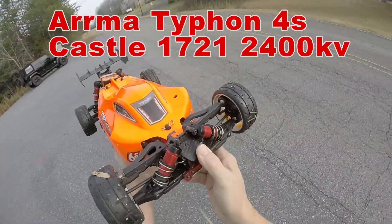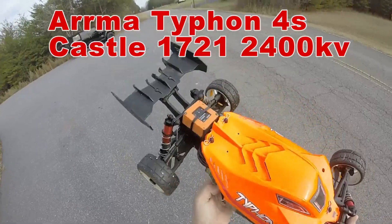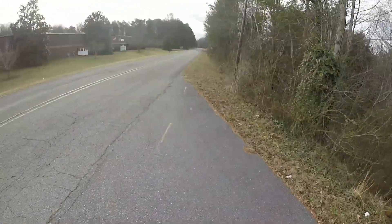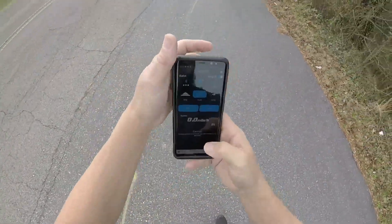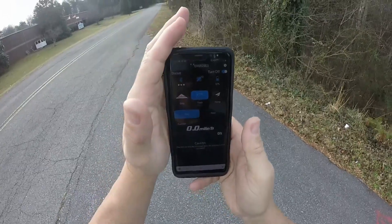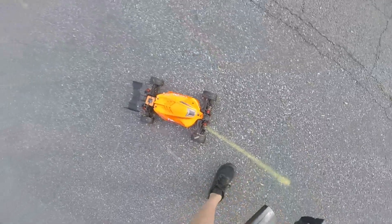Alright guys, we got the Armored Typhon going to do a forest pass, running the Castle 1721 2400kv, SkyRC on board. Let's get this thing going — we got 12 satellites, zeroed out, start, taking it down here, getting it turned around to see what we can do.